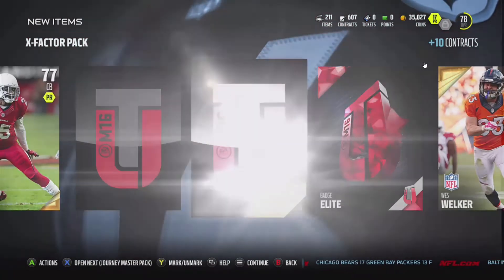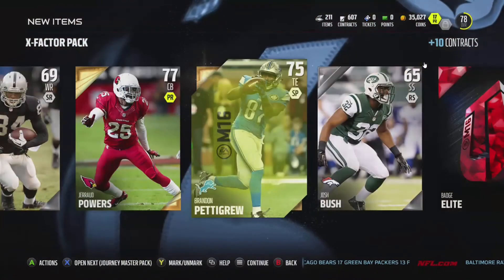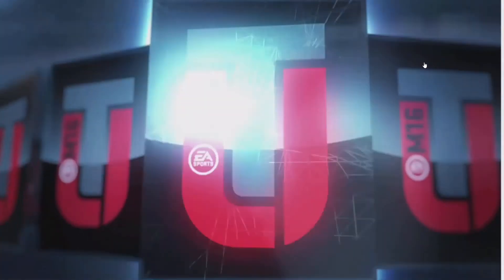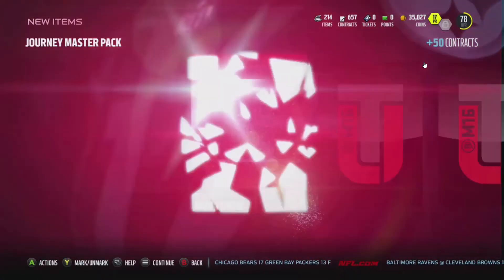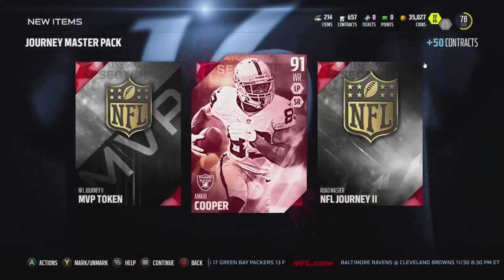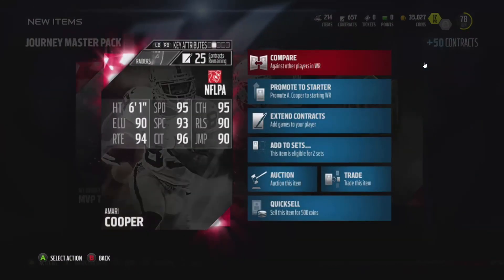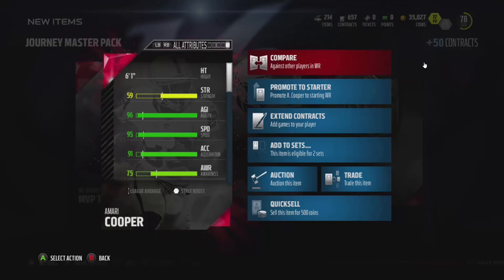Got a nice elite badge right here. Let's see what else we got — see if we can find any more red paint. Oh yeah, this is the Amari Cooper. This guy is a beast. If you do not have him, I highly recommend picking this guy up. He is a monster.